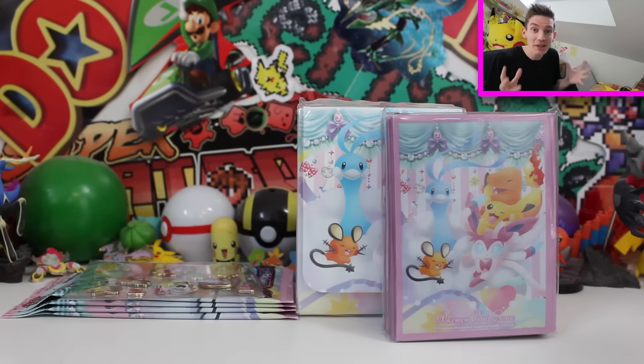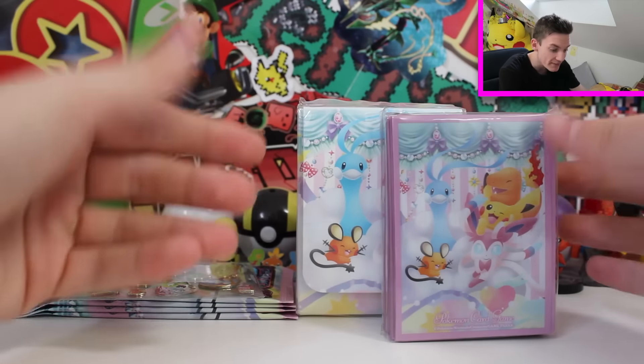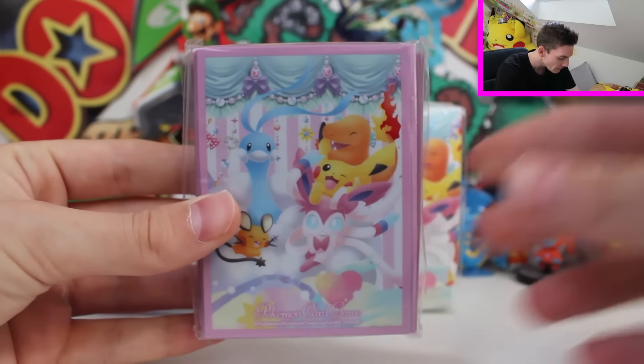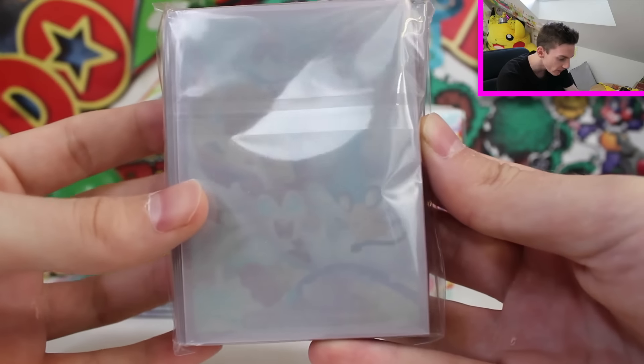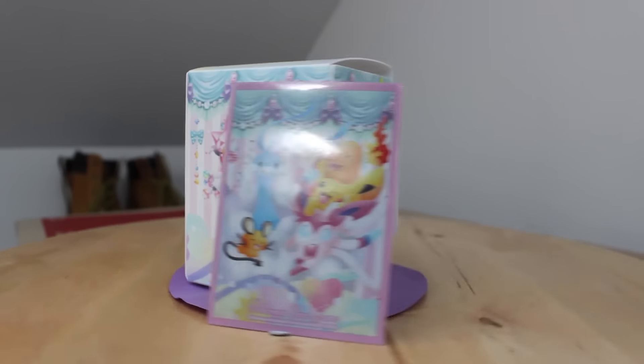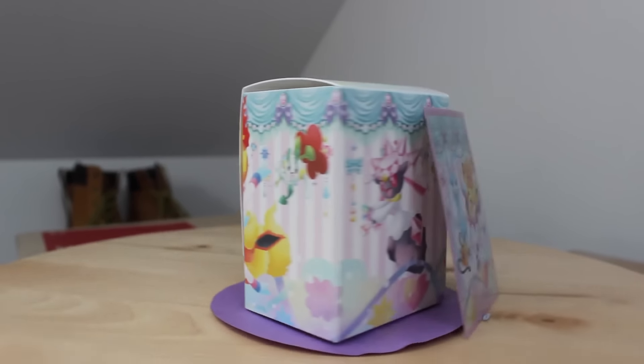Inside that absolutely amazing box we have - this is really, really awesome - stuff you'd never see inside a normal TCG box. We've got sleeves, which is pretty average stuff, but check them out. Are they not the coolest ones of all time? We've got a see-through back - they're not even silver, they are see-through at the back. So you can see the card perfectly and then you can see all the way through to the amazing Pokecune print at the back.